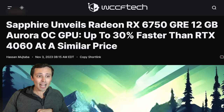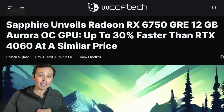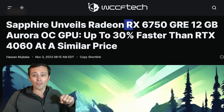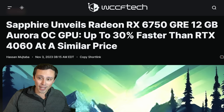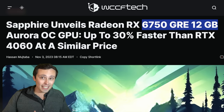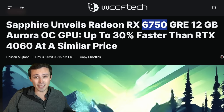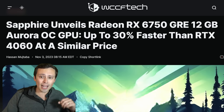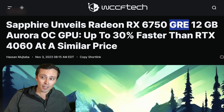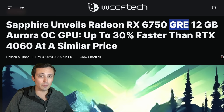In AMD GPU news, Sapphire is unveiling a Radeon RX 6750 GRE 12 gigabyte Aurora OC edition, claiming up to 30% faster than the RTX 4060 at a similar price. There are two variants of the 6750 GRE — a 10 gigabyte version and a 12 gigabyte version. The 12 gigabyte version specs-wise looks almost identical to a 6700 XT, not the 6750 XT, while the 10 gigabyte version looks basically the same as a 6700 non-XT. With GRE models, they generally end up being China-exclusive in the DIY market, but may be coming to pre-built systems more globally.